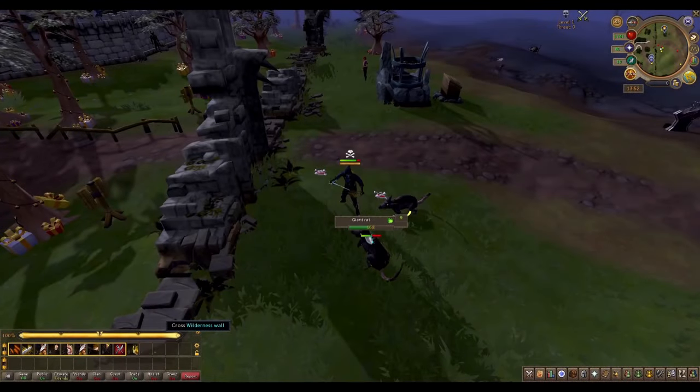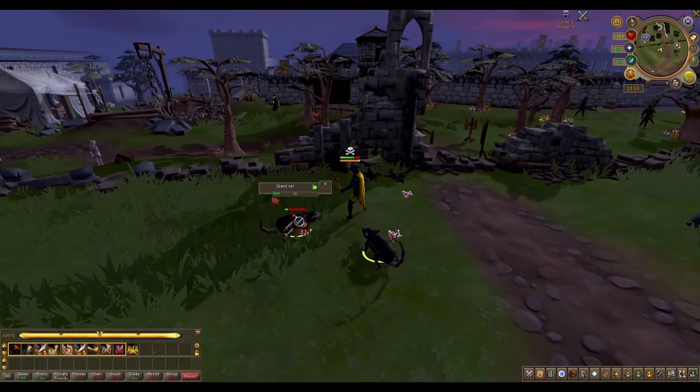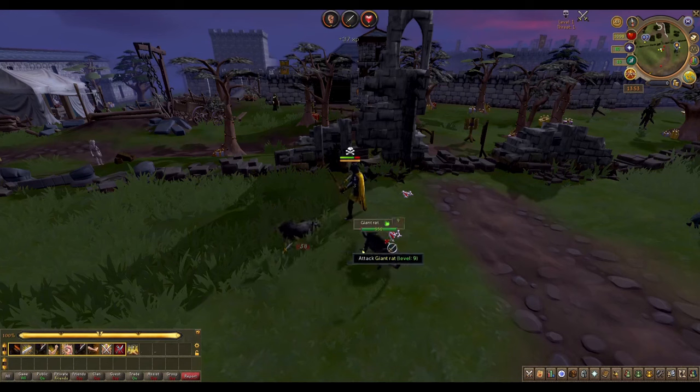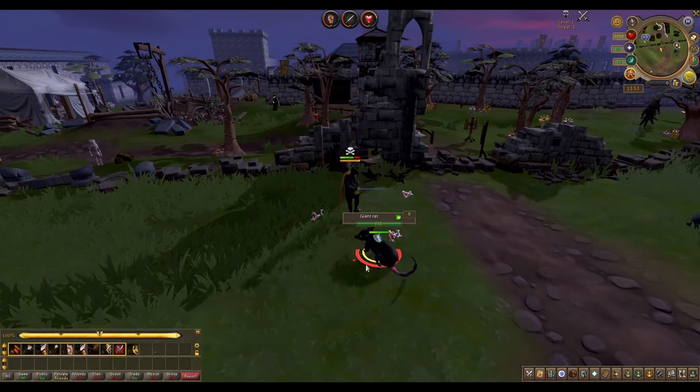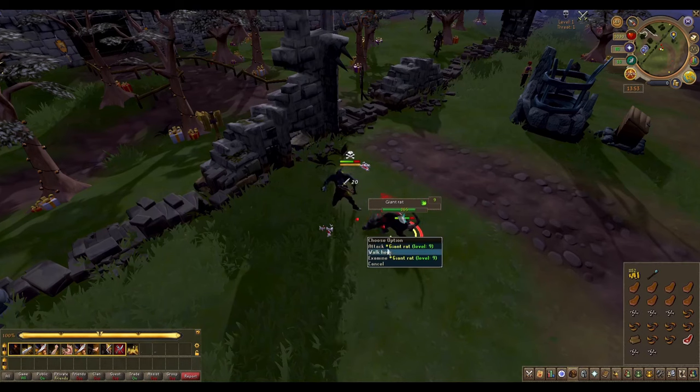I spent a lot of early hours training at the rats at the edge, as there's not a lot of low-level mobs in the wilderness. Once I moved on from those, I was able to move on to bears and thugs, which thankfully drop herblore ingredients, as well as zombies that I moved on to around 45 combat — those drop a lot of herbs as well as eye of newts.